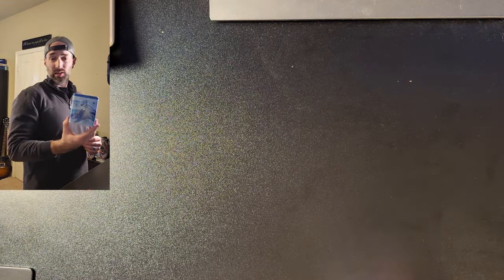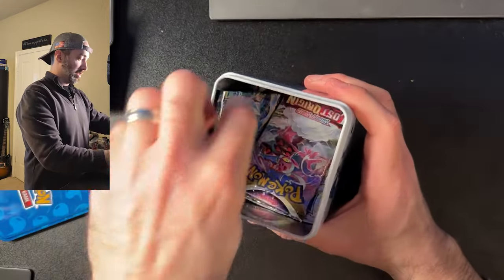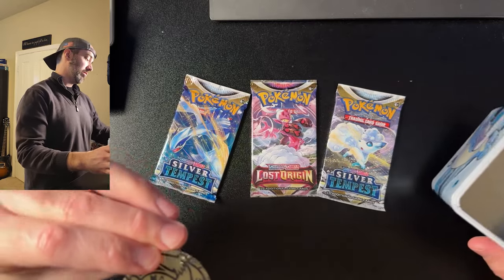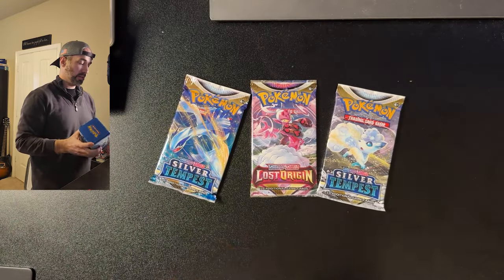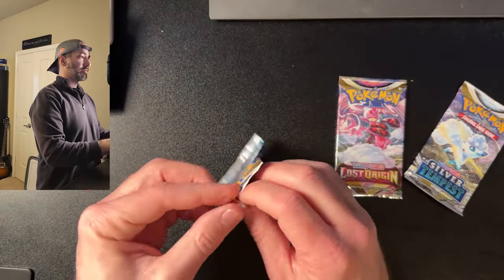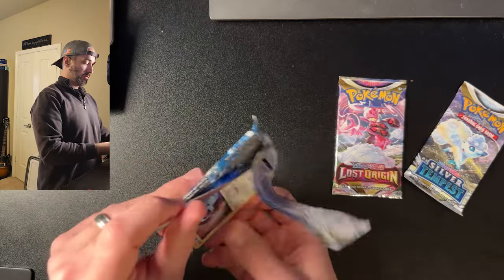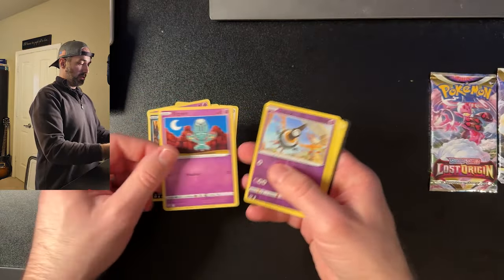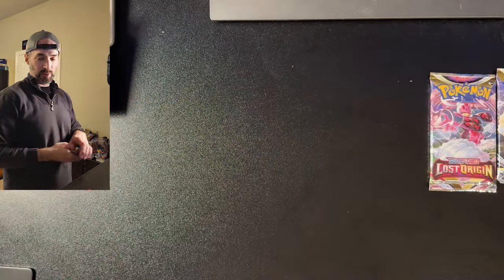Next we're opening this Lapras 10. And here we go. We got Lost Origin, Silver Tempest, and another Silver Tempest — and a coin. This was the most expensive item I got: $12.99. So not the best value, but let's see if we have any pulls. First pack — Zubat, energy... nothing in that one. That's okay.